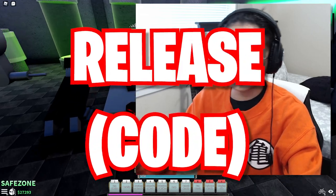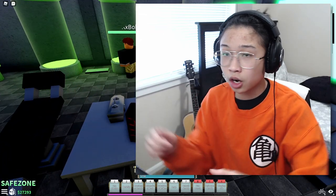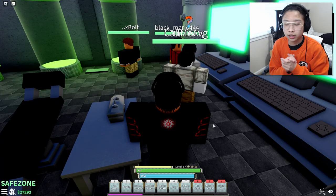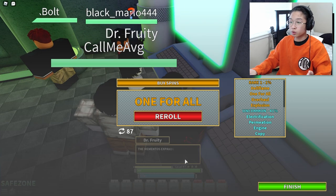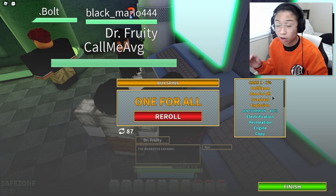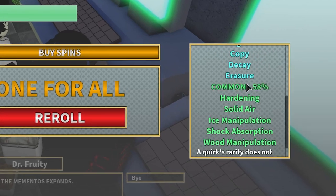As that's going, make sure you also check if there's any codes. If there is a code, I'll make sure I put it in the description and in the comments below. So you talk to Dr. Fruity right here if you want to reroll your quirk. I have One For All which is a rare 1%, but you have uncommon and common.